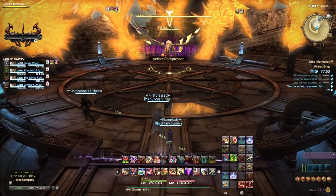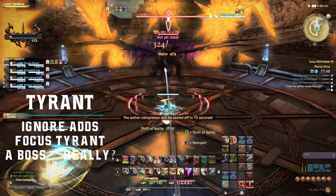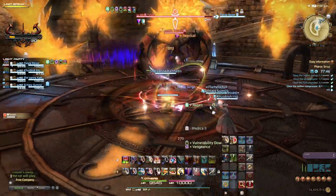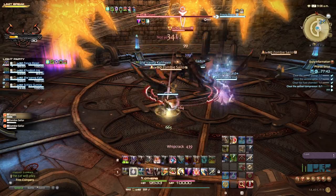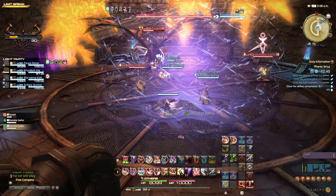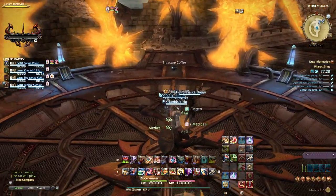Tyrant is not our final boss, but a mini boss to get us warmed up. It also raises the question: why are so many stairs if everything that lives here can fly? Simply burn Tyrant down. He will spawn zombies part way through this fight, however he has so little HP it is possible to skip this phase or simply ignore them and kill Tyrant instead, ending the fight quicker.